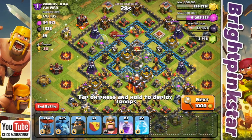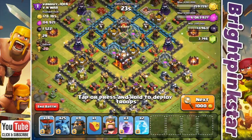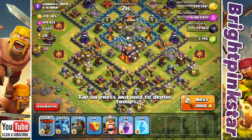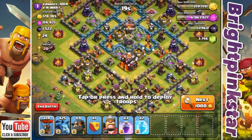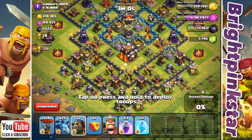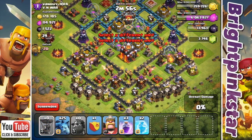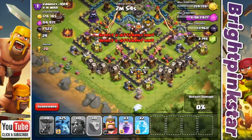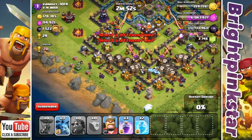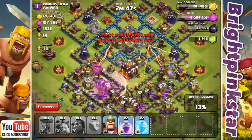This base looks maxed — in fact I think it's completely maxed apart from the walls. There are quite a lot of level 10 walls but that doesn't matter in an air attack. We're going to start by going for the air defenses at the bottom and avoid those inferno towers as much as we can. We'll drop the four hounds, two on each air defense, then the balloons behind, plus the clan castle troops, then drop the minions to clear up some buildings and head towards the town hall.